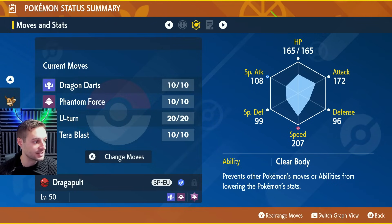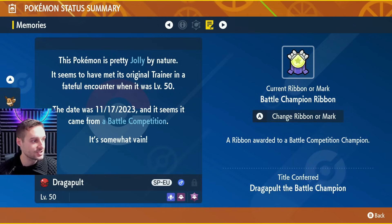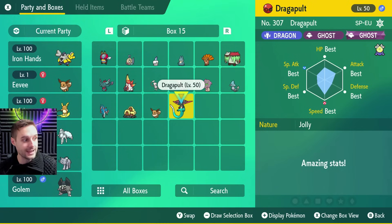Competitive as you would expect. Clear Body ability. And it does come with a Ribbon — the Battle Champion Ribbon — very nice cherry on top. That is our Dragapult. It's available for the next few days, so go ahead and get it now before it expires. Enjoy — that's it for the Mystery Gift.